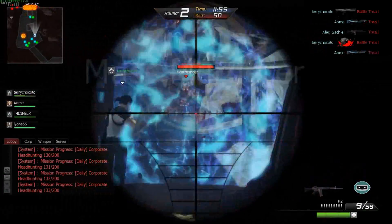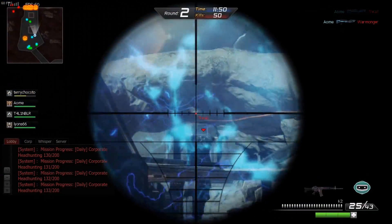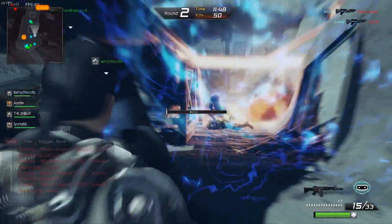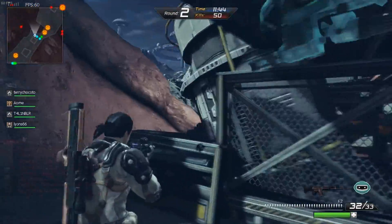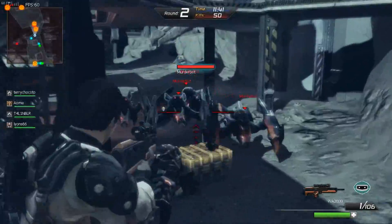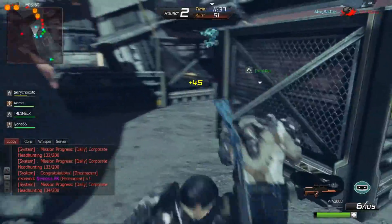Esos detalles del mapa me gustan mucho. En mapas de paranormal hay unos en los que se ve muy infernal la cosa, con aposentos satánicos y cosas así — el mapa está bien diseñado. Incluso hay un modo de juego de dinosaurios donde peleas contra dinosaurios. Está medio raro, pero divertido.